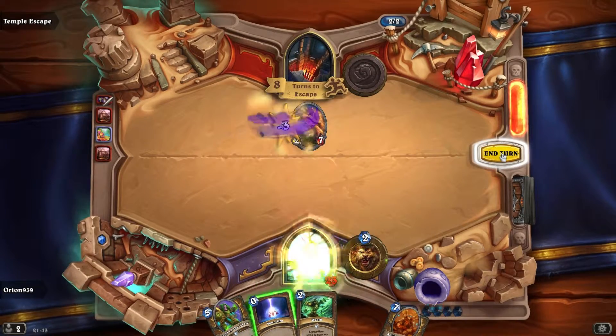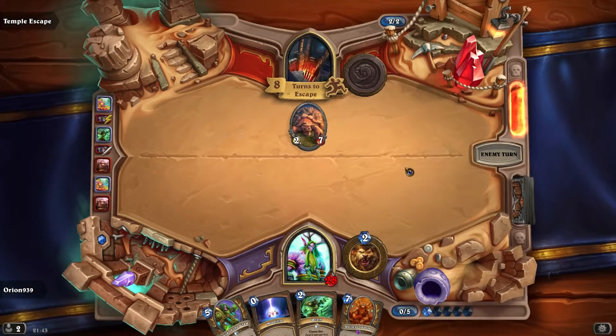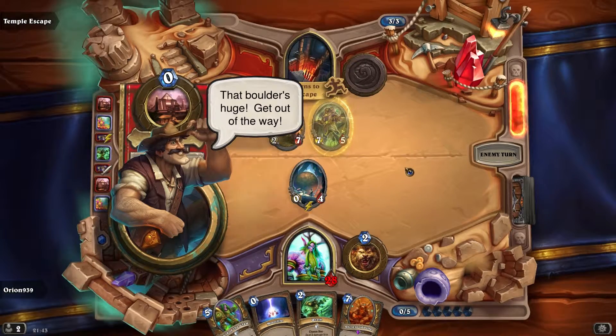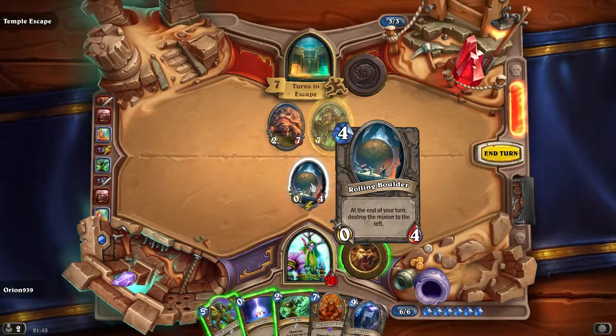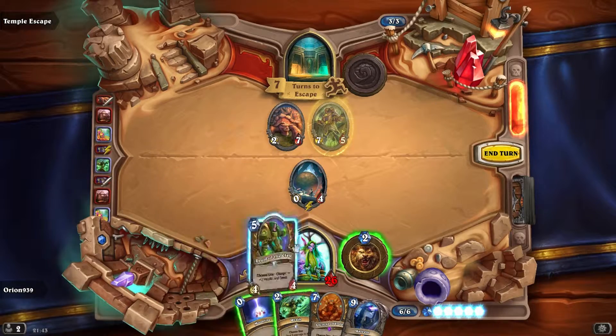I think I can get one growth again, because then I can get a pretty big turn out there which is something I really want. I did this earlier and had lots of minions on, so if the boulder's there it can't actually damage — because the boulder at the end of your turn destroys the minion to the left. If there's no minion there, it can't destroy anything. What a shame.